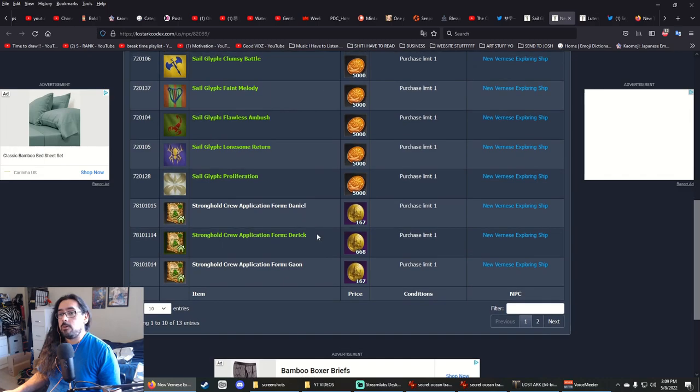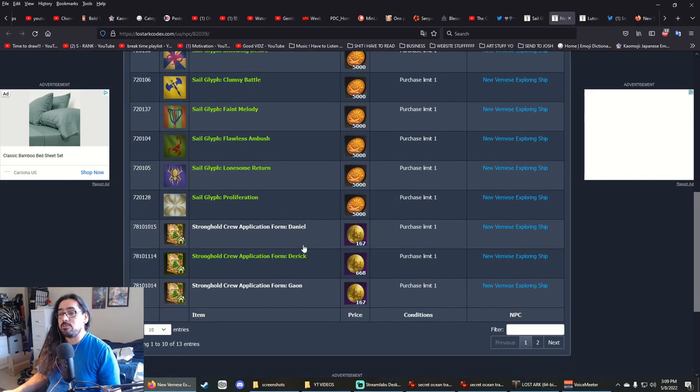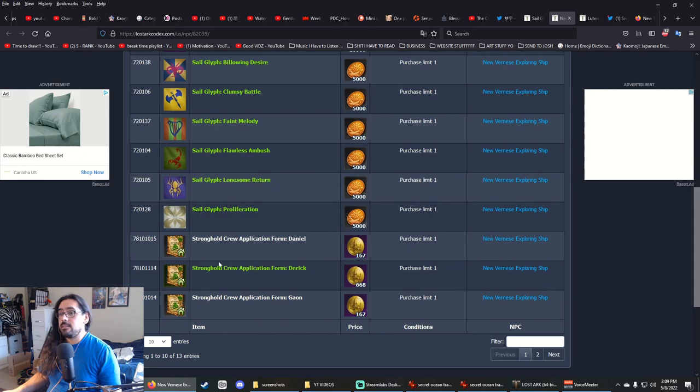Everything else is pretty much just quality-of-life stuff. The other things they sell are sail glyphs, so you can have a different sail on your ship if you care about ship fashion. The last thing they sell is a bunch of stronghold crew applications.